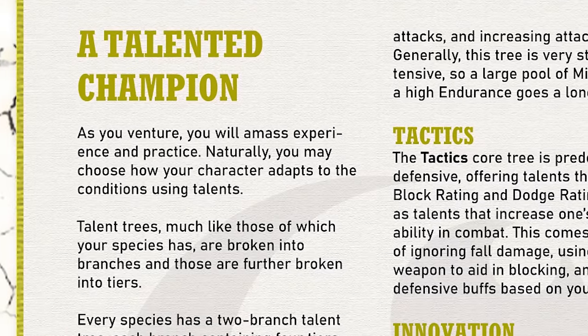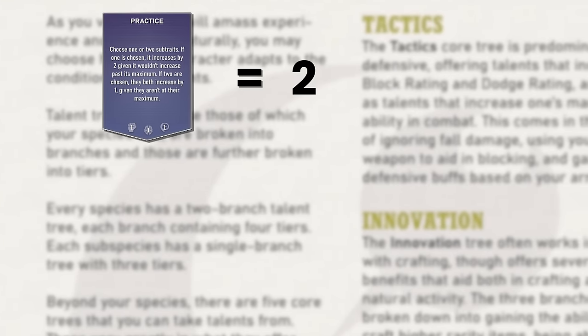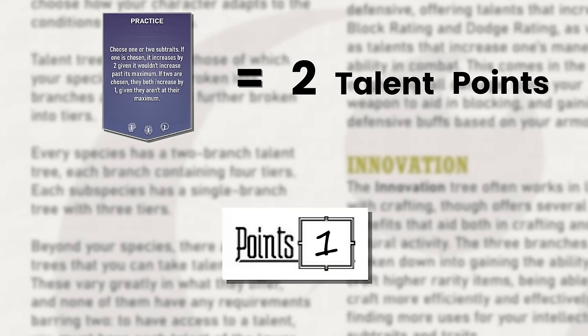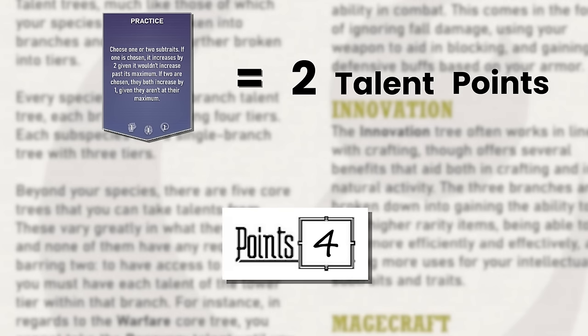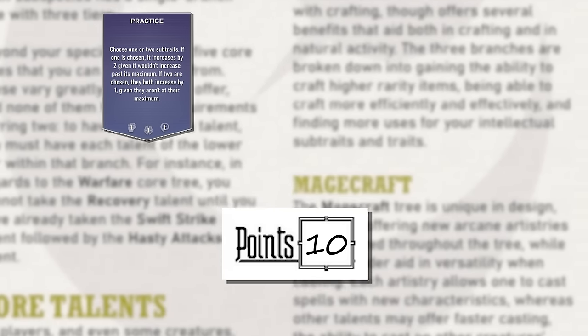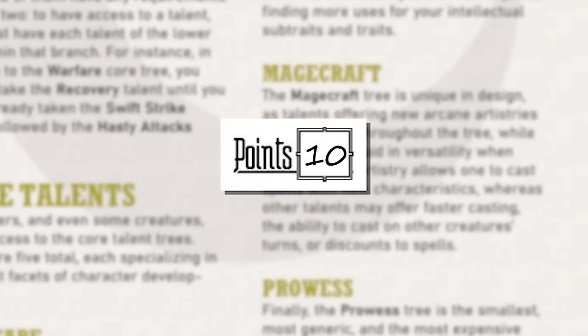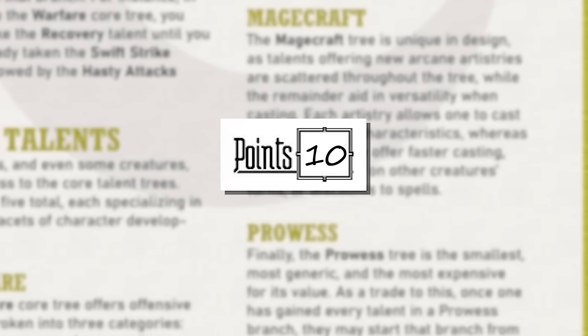Now come some of the big decisions — let's pick some talents. The way that you gain new abilities in Utopia TTRPG is through talents. Each talent costs a number of talent points, and you'll get another one every time you level up. In Utopia, we start at level 10. This is a fresh, brand new character, and this will give us a nice pool of points to pick from right off the bat. Starting any lower than this would make the character somewhat difficult to play or make sense of.